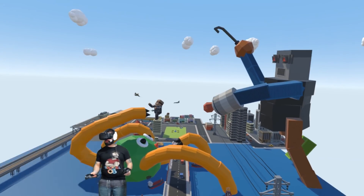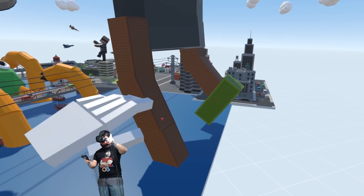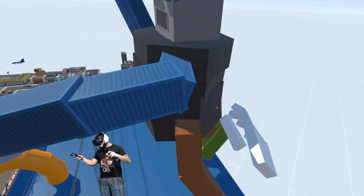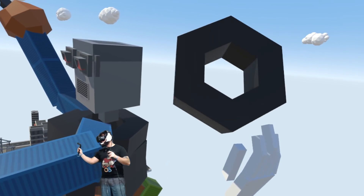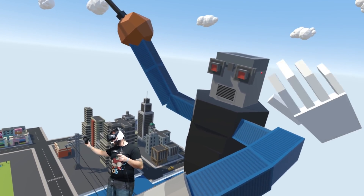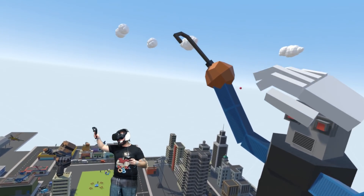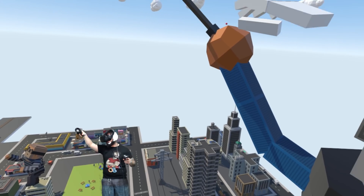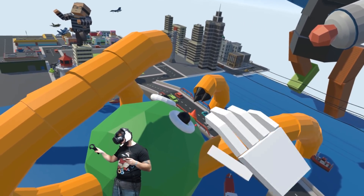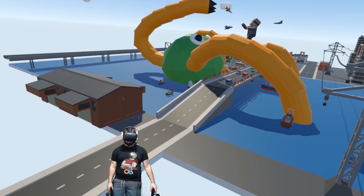I may have gotten a little carried away. I'm calling him Super Gear Man. His legs are made out of crates, his little foot's a crate too. I tried to make it look like he's running toward the monster. His body is made out of little gears. His head is a big square. His eyes are railroad lights, the mouthpiece is used for stopping cattle, and I made him a mega blaster to shoot at the monster like Mega Man.